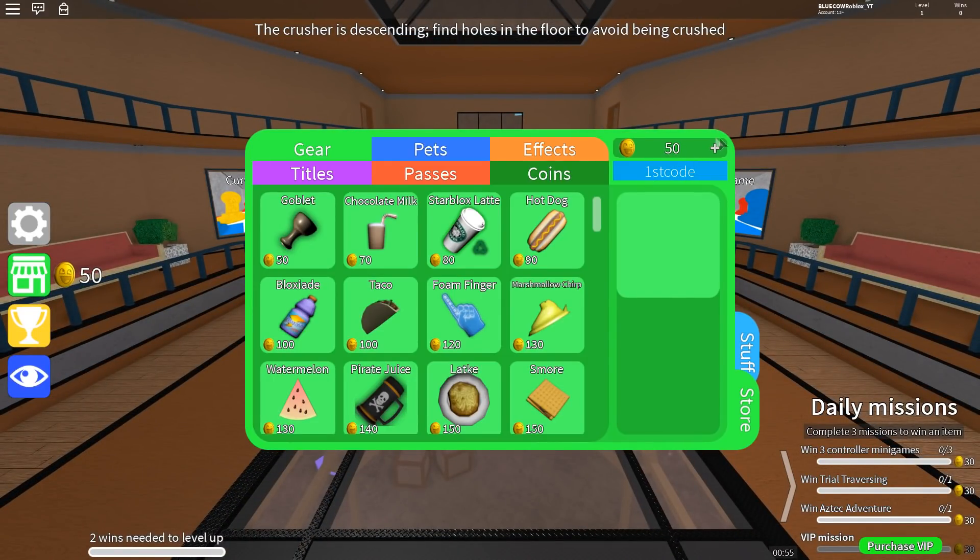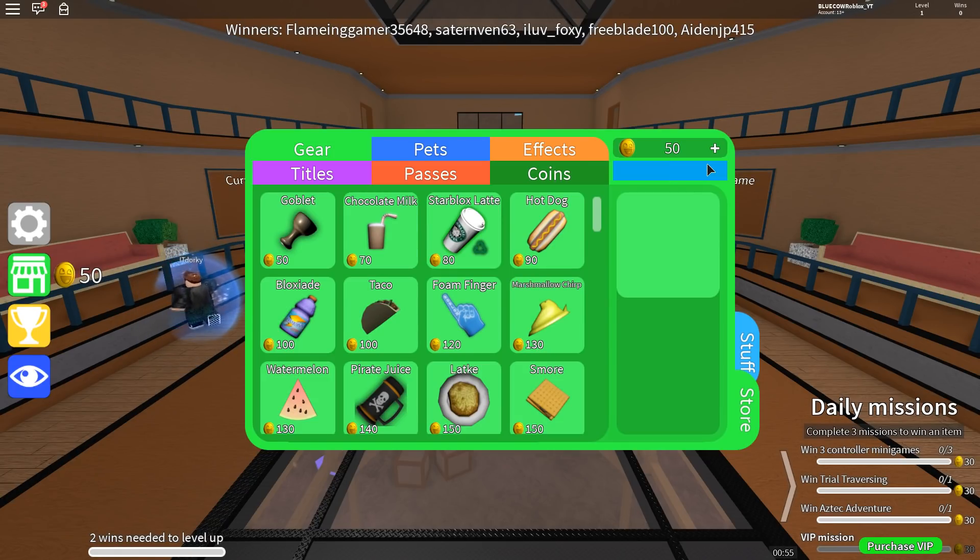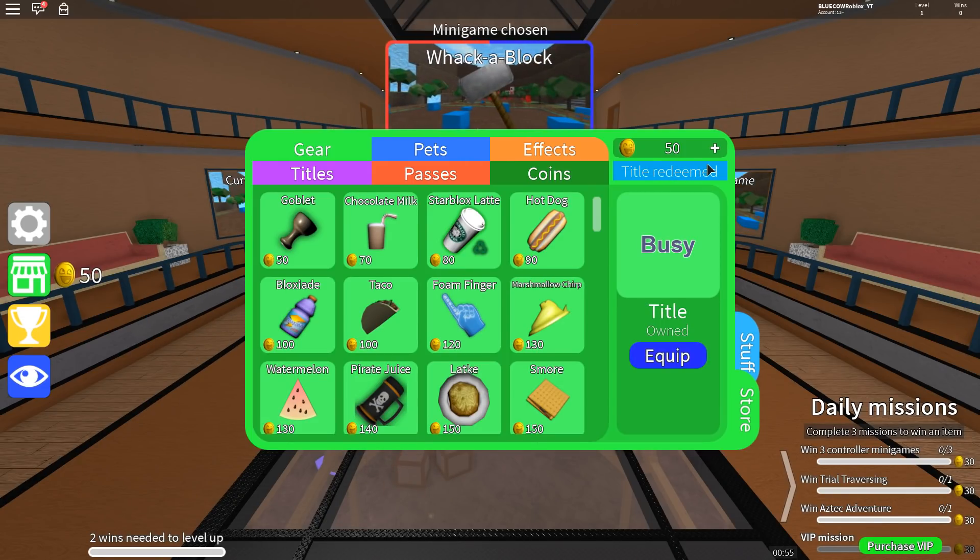One of the first codes is '1stcode' — we're gonna enter that. Maybe that one's invalid because I think I already did codes for this game, or it's not up to date. Another one is 'notlazy' — we're gonna try that, and there we go!